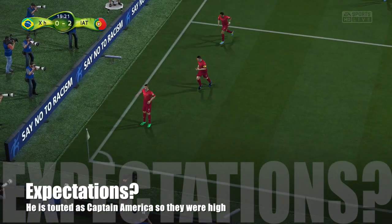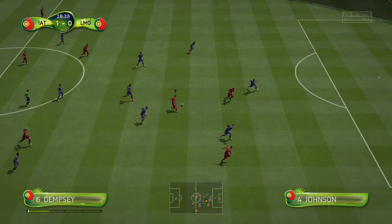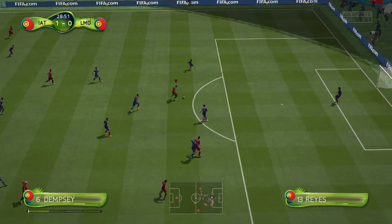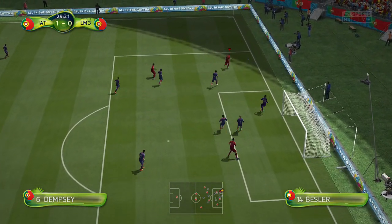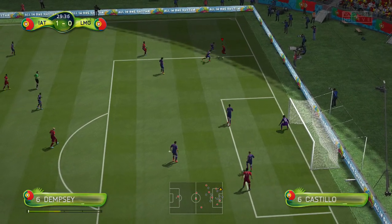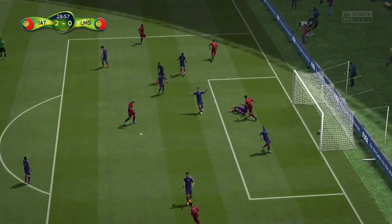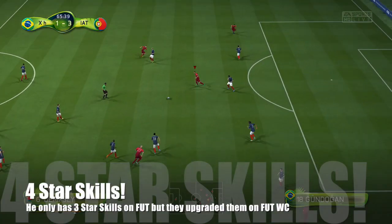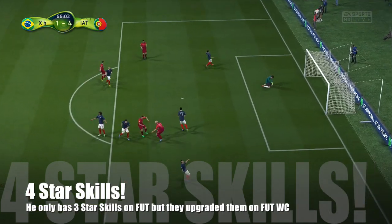What are you going to get from this card? The thing I must stress is that on regular FUT, his international man of the match card — the green one — only has 3 star skills. However, on this game mode he has 4 star. So if you want to try out a 4 star skill version of Clint Dempsey, this is the only place you can try it because it's not going to happen anywhere else. That just improves and makes him a better striker, a better player to use.